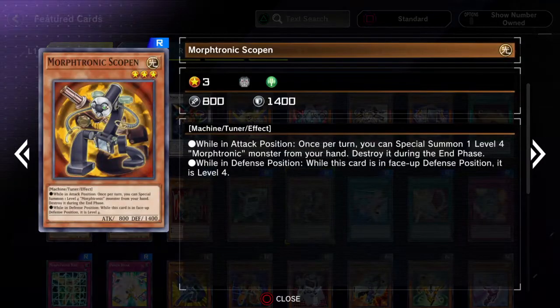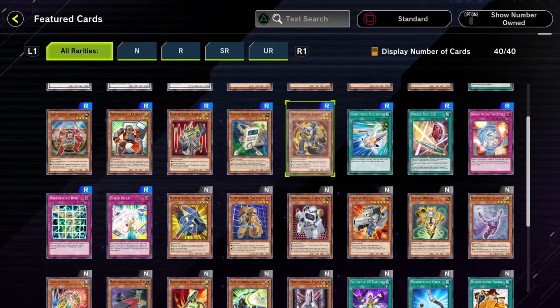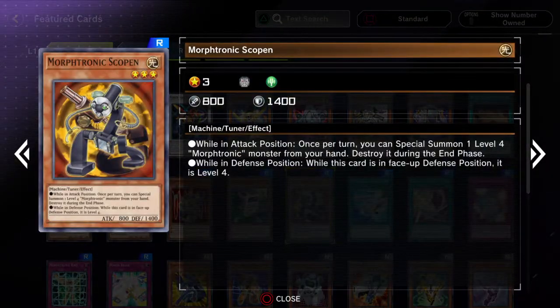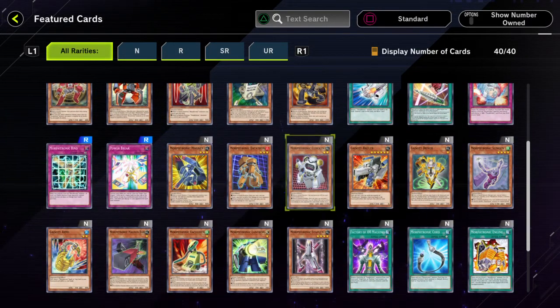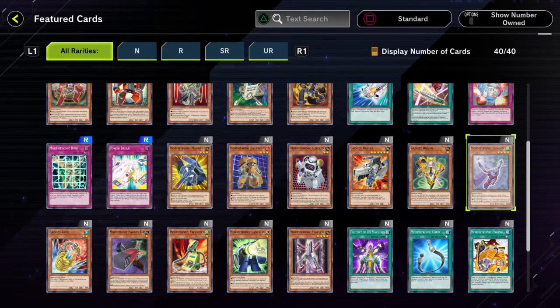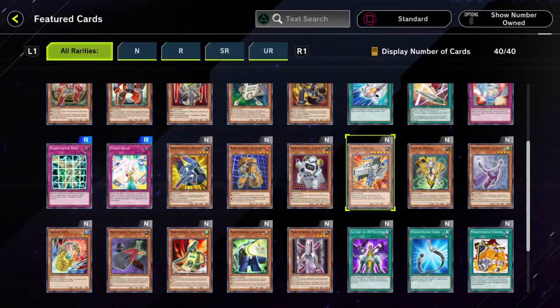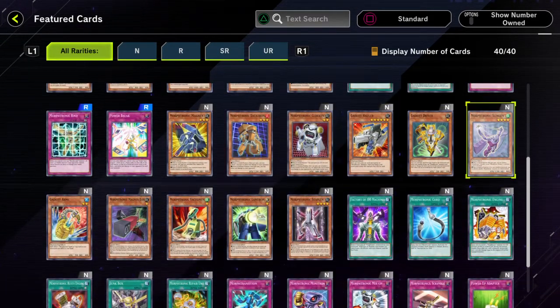Also, the thing that special summons doesn't have its effects negated, so you also get to choose the position when you're special summoning, which can set up some pretty cool extender plays. I guess Sling can be kind of cool, but maybe just one, since it has that destruction ability.